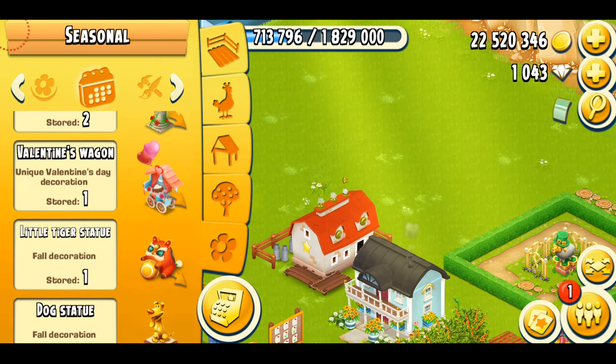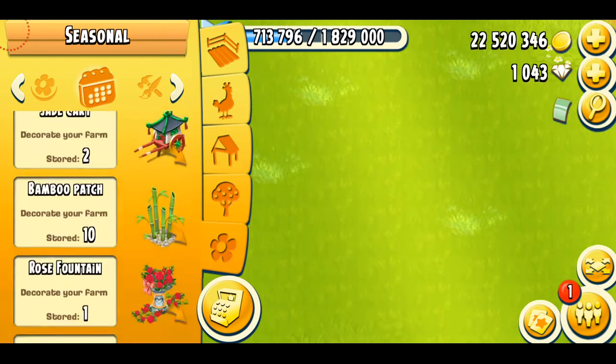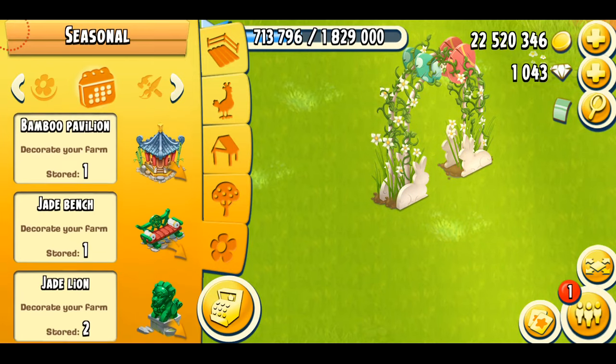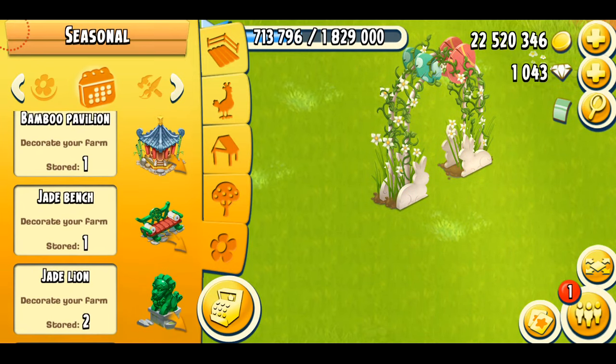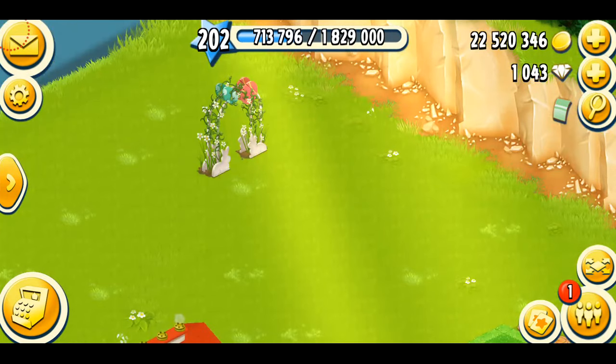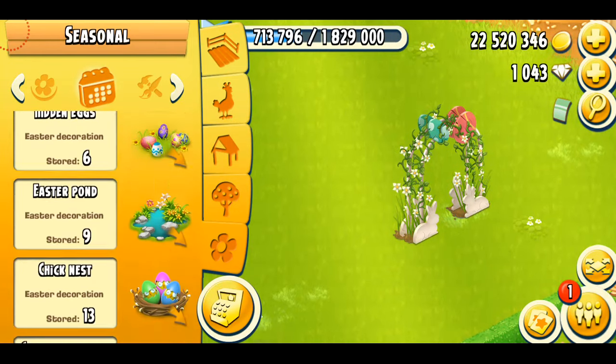I'm going to show you guys all the Easter decorations — basically a little showcase of my Easter collection, including the price and everything. I'm in the seasonal package, and the very first decoration I see is the Easter gate. I'm going to put it out on my farm. Now, this is exclusive — you cannot get it in the game. I won this back in 2018 in the Easter fishing event. It's beautiful, really natural, and I do like it.